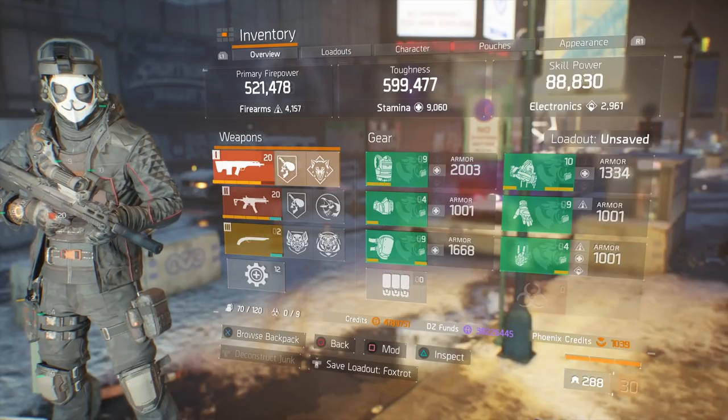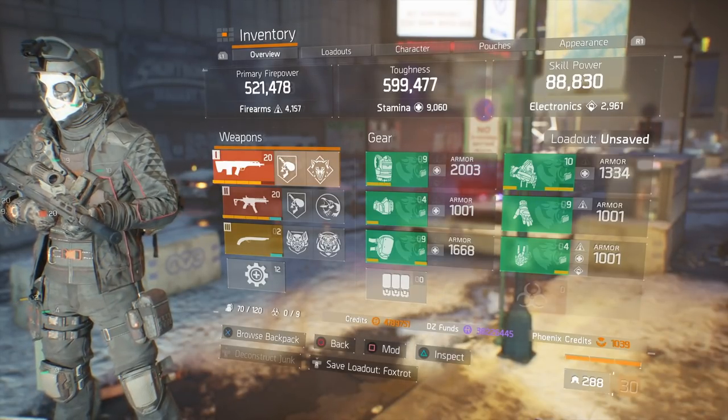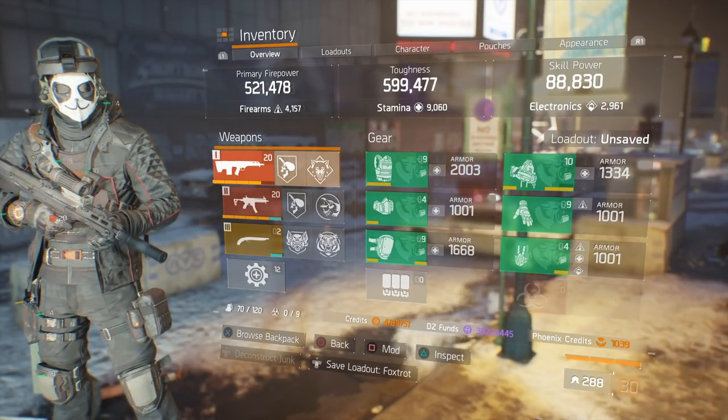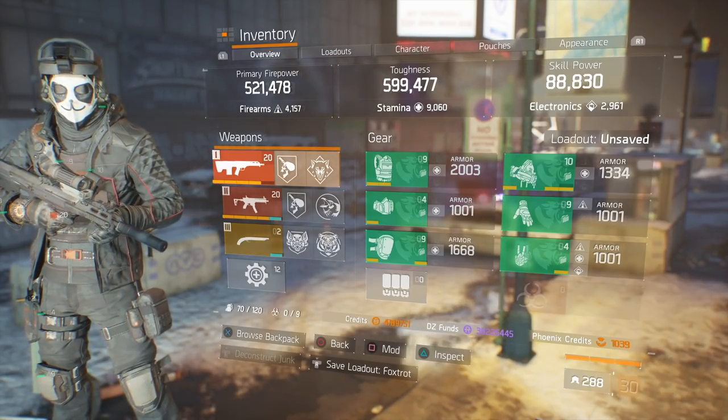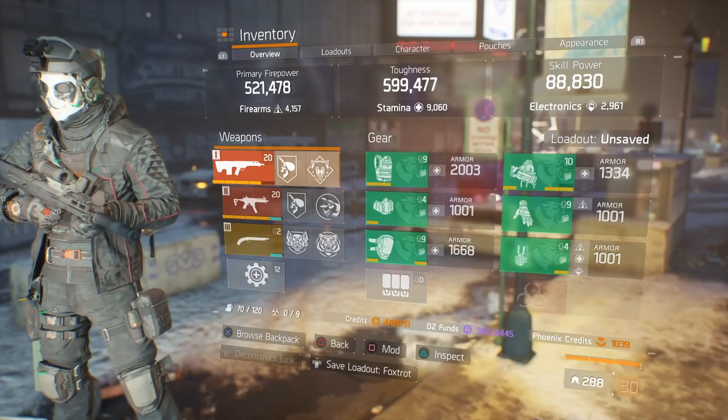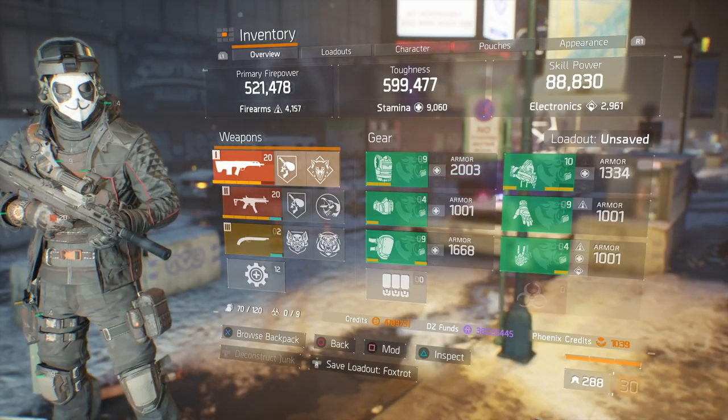Let's check it out. My primary firepower is 521,000 — that's firearms of 4,000. My toughness is 599,000 — that's almost 600,000 — and the stamina of 9,060. My skill power is 88,000 and that's electronics of 2,900.